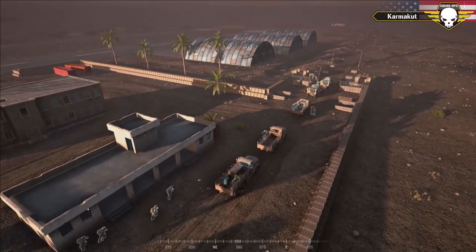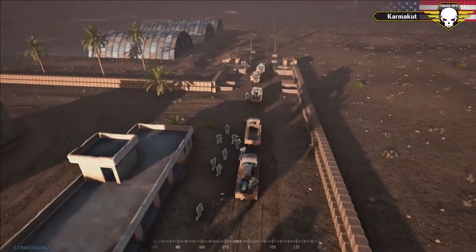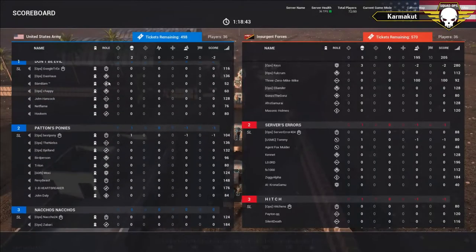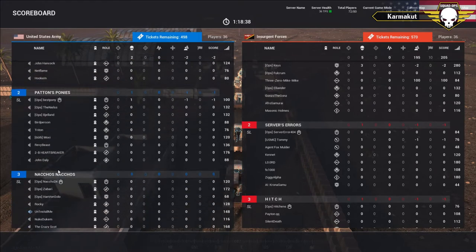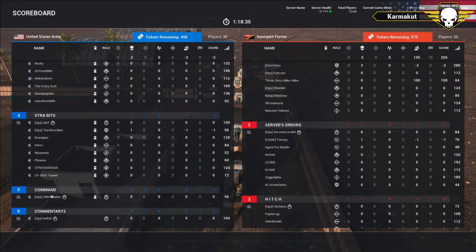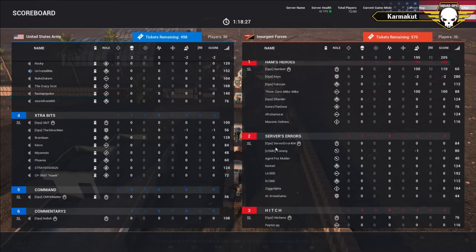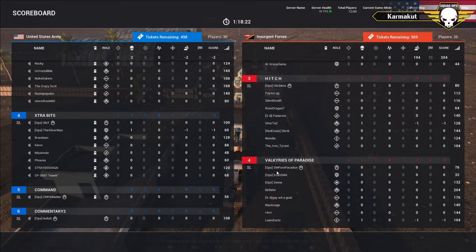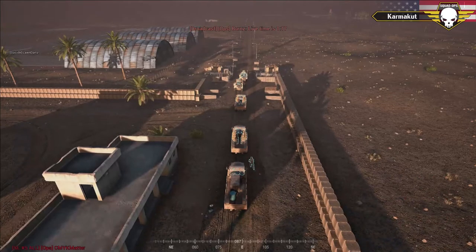Tonight we're running Operation Rawhide — a U.S. versus INS assault. As the US stages their vehicles, squad leaders for US are: Google Treks leading squad one, bestpony for two, Nacho for three, Xbit for four, and CMYK Matter commanding for US round one. On the enemy team: Hamlet leads squad one Insurgents, Server Error leads squad two, Hitchens leads squad three, Pure Paradise leads squad four, with Shadow Ritual commanding the Insurgents.